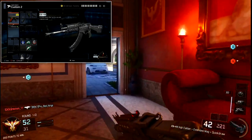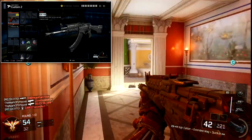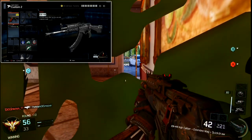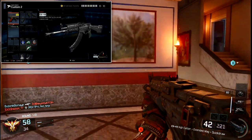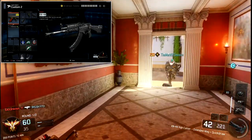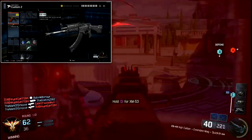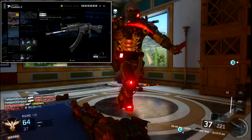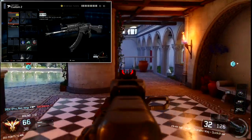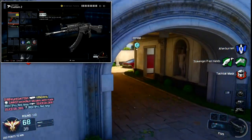Extended Mags is a personal preference — the KN-44 should have a bit more ammo in its magazine, and Extended Mags lets you get a few more shots off without reloading. If you're on a smaller map, Fast Mag could substitute. But if you're using an assault rifle, you're likely on a larger map like Stronghold or Infection with longer sightlines, so Extended Mags is very beneficial.